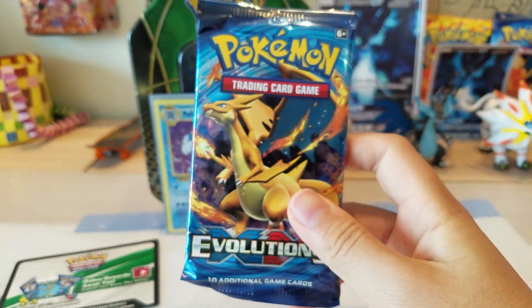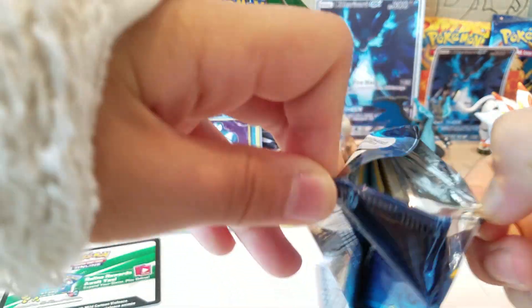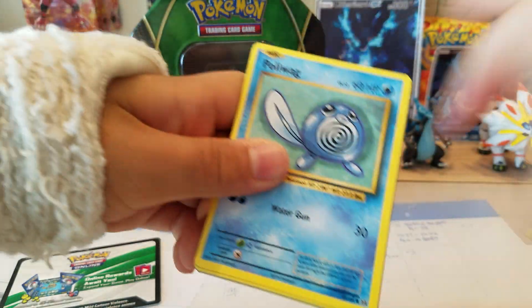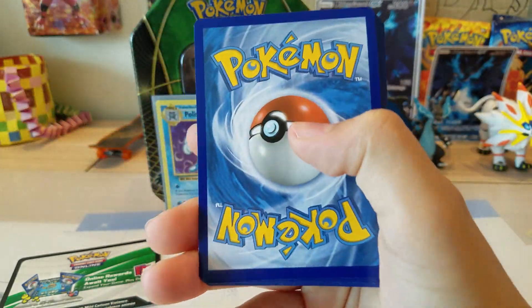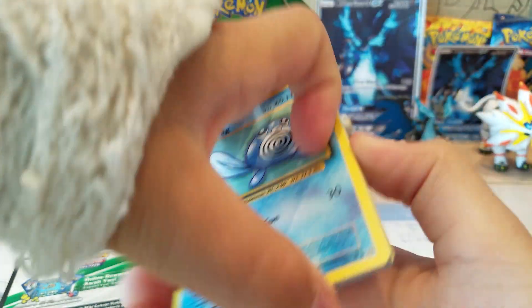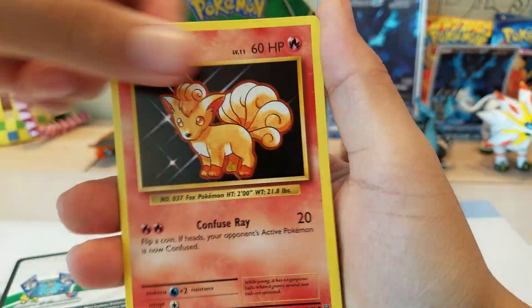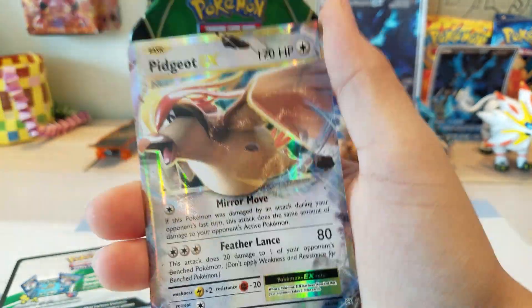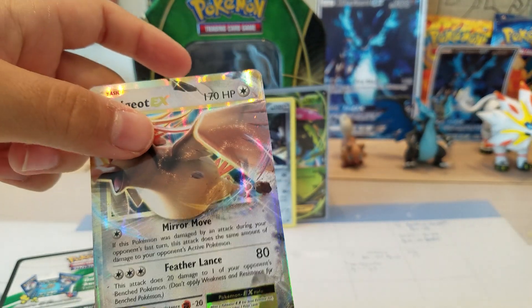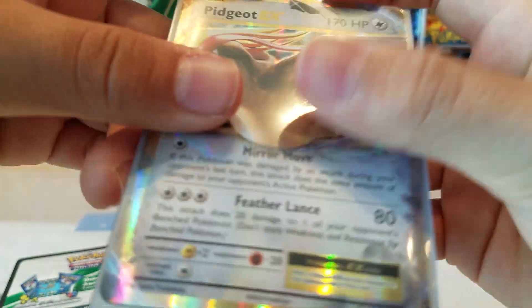For the last Evolutions pack, I don't expect anything, but let's still see what we can pull. Hopefully we can pull an EX — why not? We have a Poliwag, Pikachu, Ponyta, Nidoran, Vulpix, Haunter, Energy Retrieval, Kakuna, Reverse Revive, and the Rare is a Pidgeot EX! What a nice way to end this off. Even though it's a Pidgeot, it's still an EX — I'll take it.